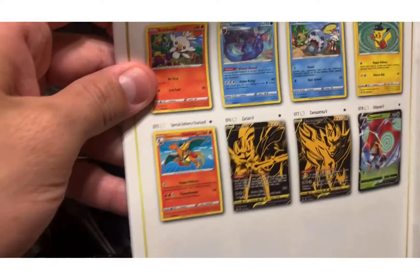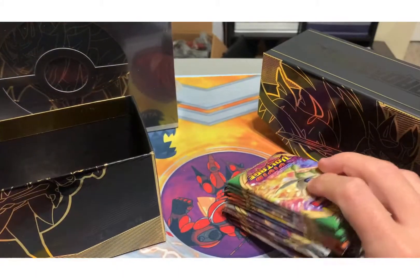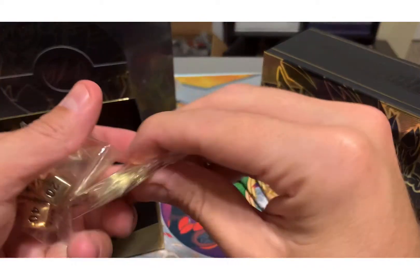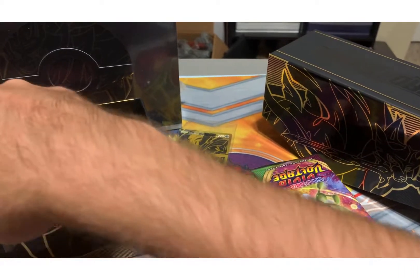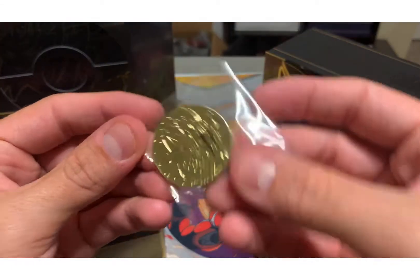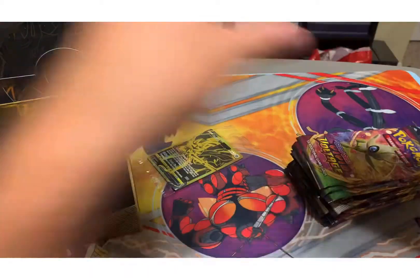There's all these promos, and this special one is apparently going for a lot of money right now. Anyway, each one has one. Then it comes with your awesome Zacian promo card, some metal coins — here's the metal Zacian coin — and then our tokens and dice. It also comes with a code card, dividers, and cool sleeves. You get three Vivid Voltage packs, three Darkness Ablaze, three Rebel Clash, and three Sword and Shield.